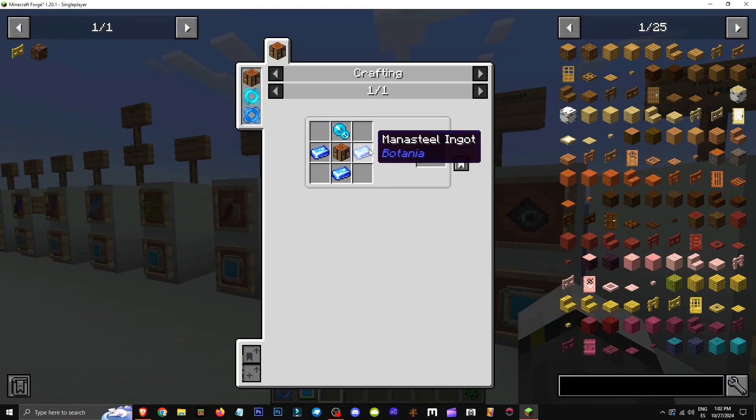How does the assembly halo work? First, you craft it with three mana steel ingots, one mana pearl, and a crafting table.